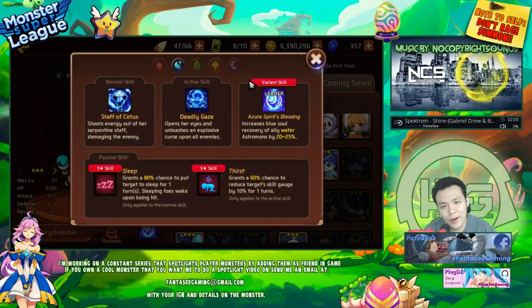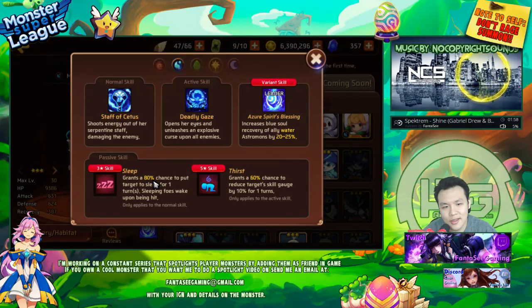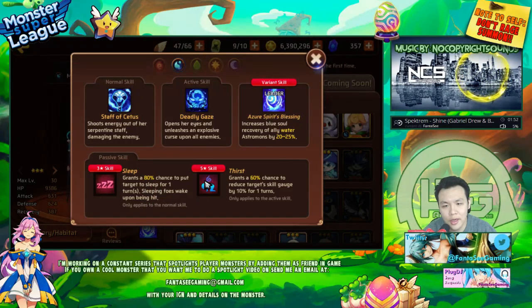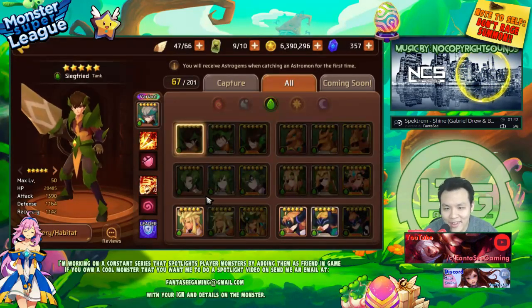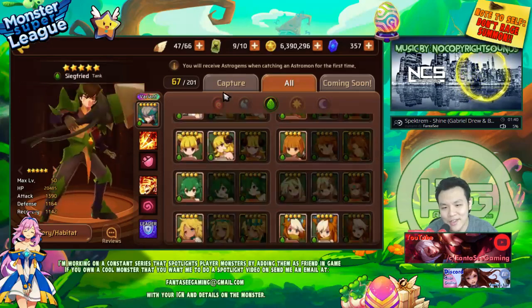The water Medusa has Sleep and Thirst. Sleep is pretty underwhelming — you can use it for CC but that's about all. Thirst doesn't even work on the boss so it's pretty useless. Honestly, she's just not good.